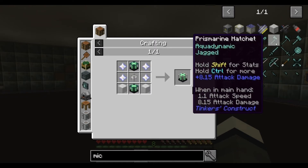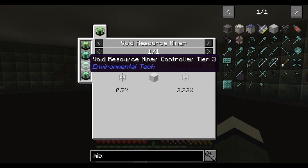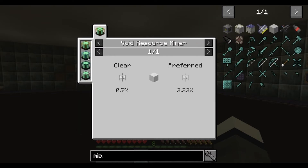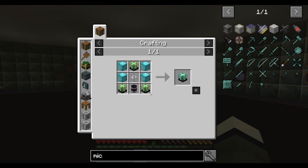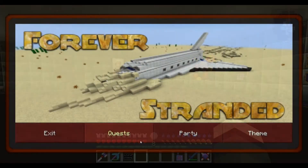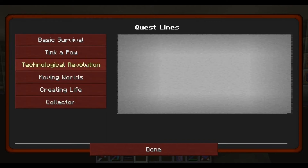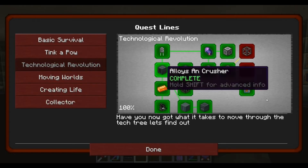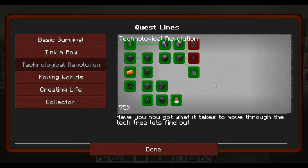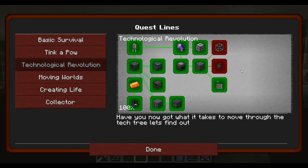Can we do a tier four? No, we can't. Can't do a tier three either. Should be able to do a tier one. I've got some end stone stuff, but let's take a look at the quests.